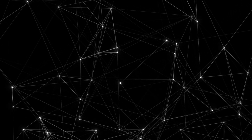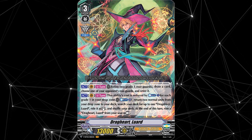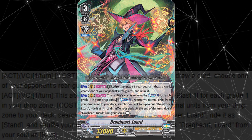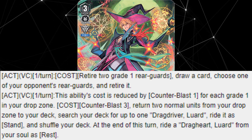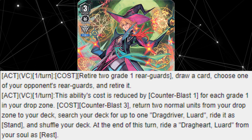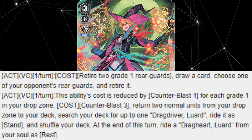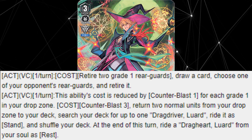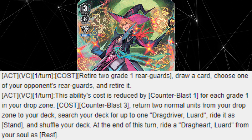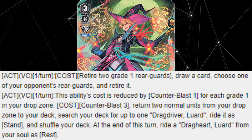And finally taking the top spot on this list is the one and only V Dragheart Luard. This is a V Retrain which dropped in VBT10 Phantom Dragon Aeon, possessing the following two act skills. First: act on the Vanguard Circle once per turn — retire two Grade 1 Rear Guards, draw a card, choose one of your opponent's rearguards and retire it. Second act skill on the Vanguard Circle, also once per turn: this ability's cost is reduced by Counter Blast 1 for each Grade 1 card in your drop zone. Counter Blast 3, return two normal units from your drop zone to the deck. Search your deck for up to one Drag Driver Luard, ride it as stand, shuffle your deck. At the end of this turn, ride a Dragheart Luard from your soul as stand.